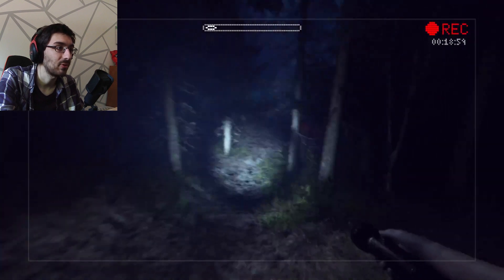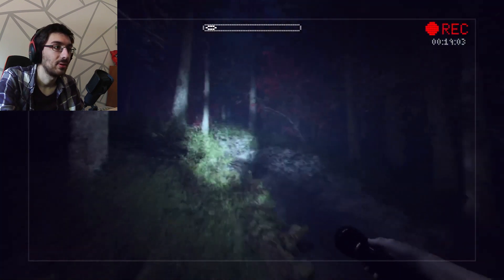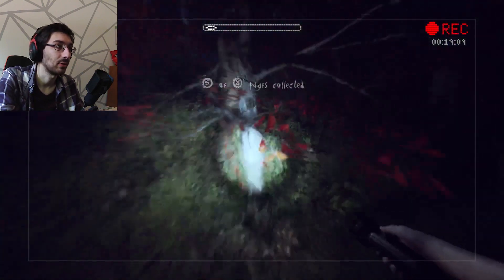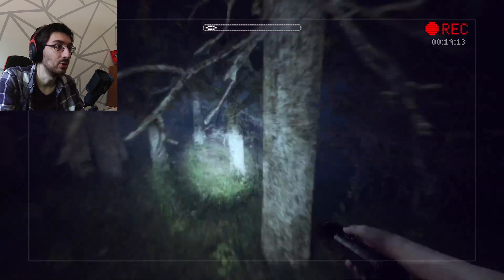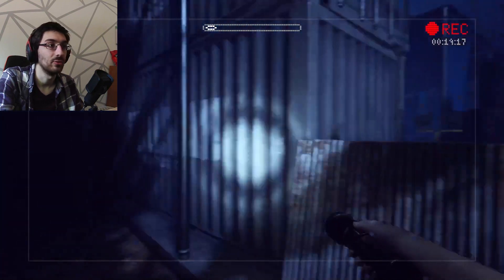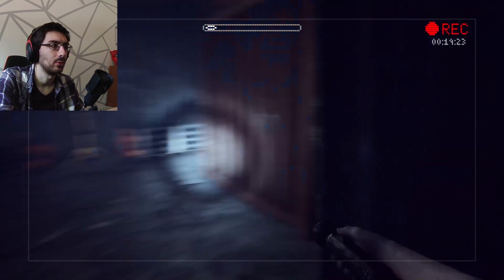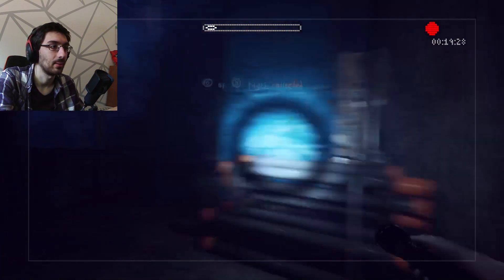Slenderman, could you piss off? Even if he's way off to the side, it glitches as if he's right in front of me. That is annoying. But that place you're guarding — I know there's a page in there and I've gotta go grab it. It's on the outer edge somewhere. There it is. Got it.